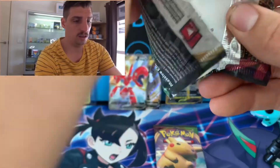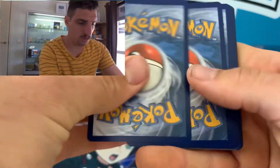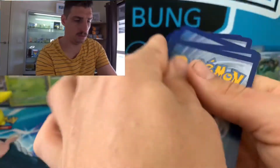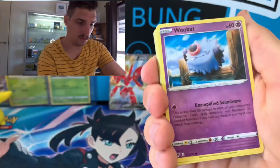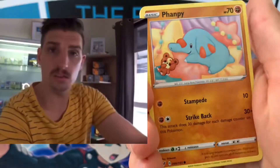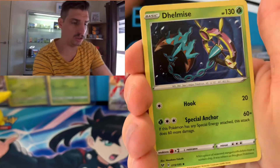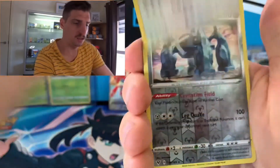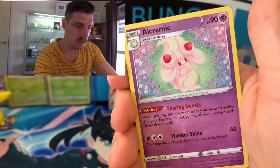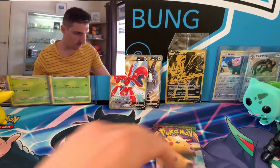Second Vivid Voltage pack: Eevee to kick us off, Wubbuffet, Rakuta, Sandygast, Pancham, Energy, Shuffle, Delmarize, Trumpbeek, Metagross reverse — nice card — and an Alcremie. Vivid Voltage, you're being a bad team player.